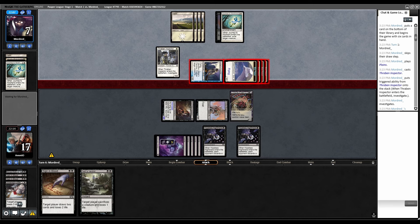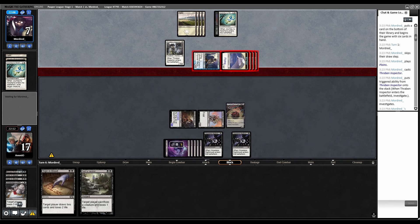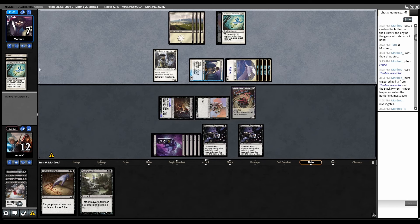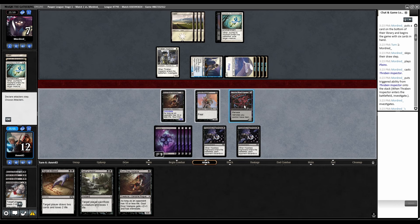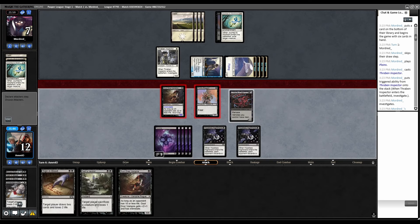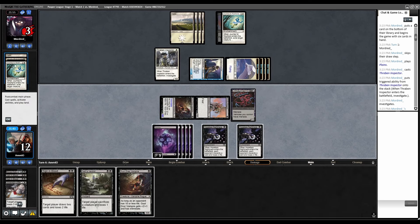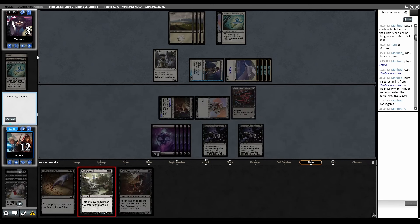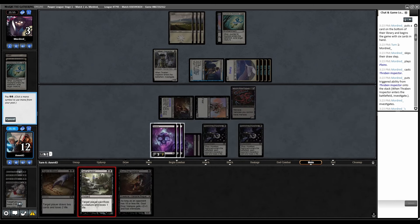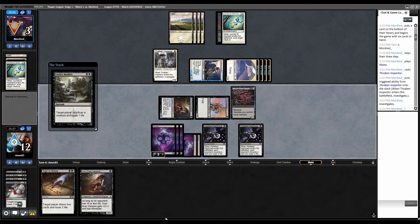Now they're attacking with everything but the Thraden. They're keeping one creature back so they can flash Prismatic back. I'll leave Nezumi back so that they don't have a free attack with Thraven. If they're going to blink all the damage anyway, then just go to damage — they have to do it. They are not going to use it, so they're actually dead now. All of my spells are life loss based, so Prismatic doesn't stop them.